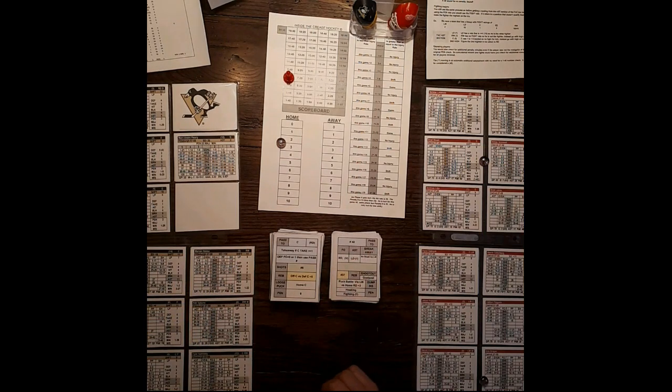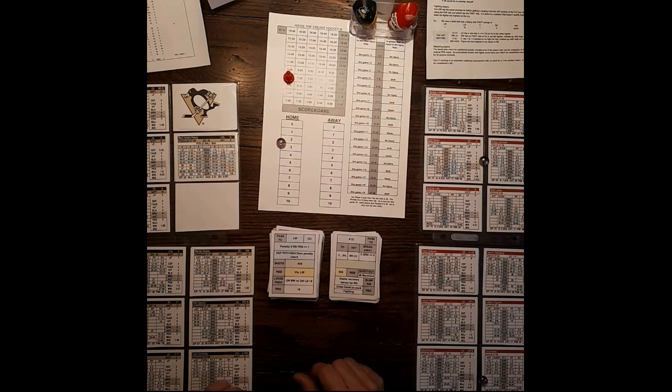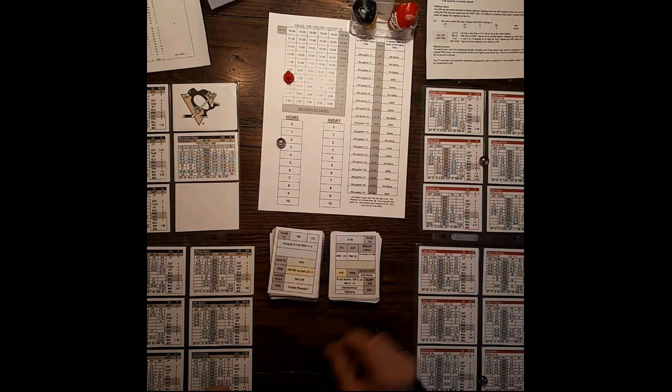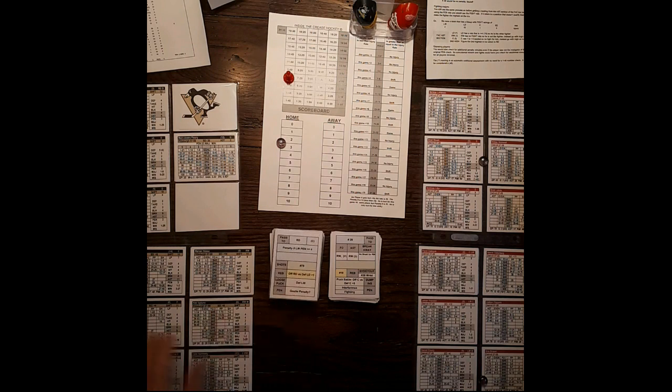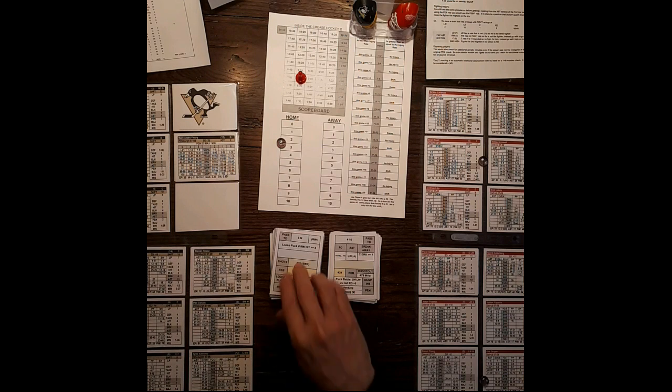Faceoff — right defense, visitor. Draper's got the higher rating so Cromwell has the puck. Pass to center — Draper, SH4. Rebound. Offensive right defense 7, defensive left defense plus 1 plus 2 — Orpik wins that puck battle for Pittsburgh. Pass to left wing — loose puck if right wing hit is 5, nope. Pass to left wing — giveaway by Gary Roberts. Breakaway for the right wing if rating is greater than 1 — it's a 3. Breakaway for Alpi — automatic SH5.